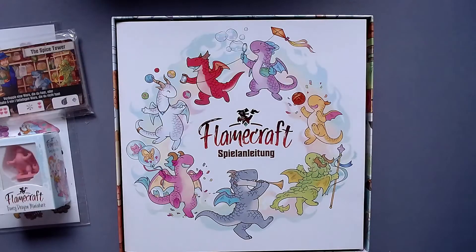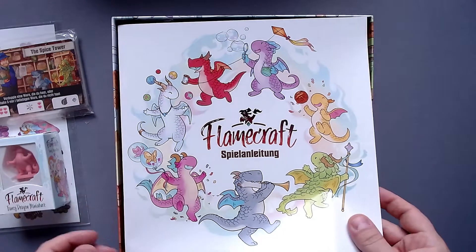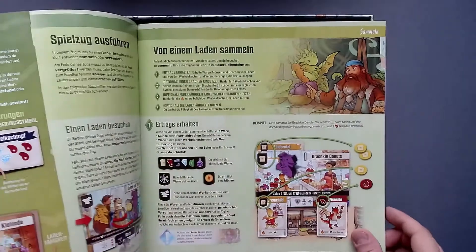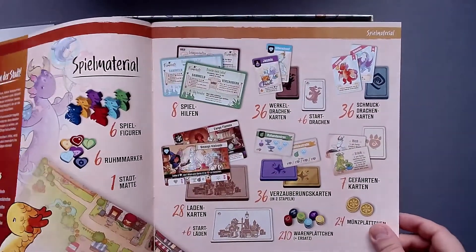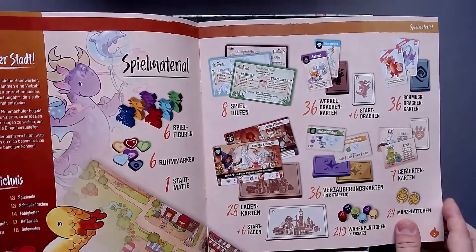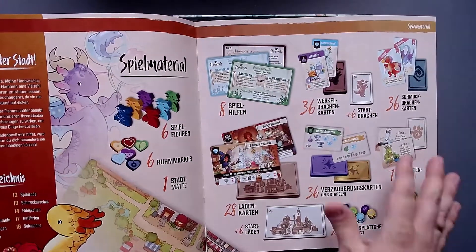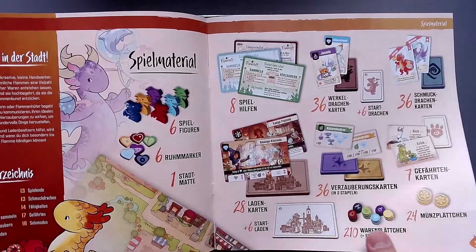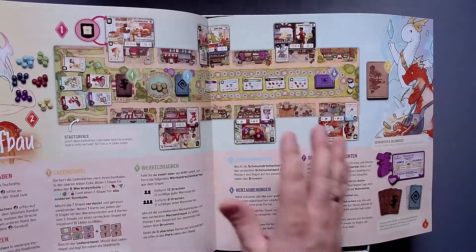So in here, nothing special - let me put that aside. And then here we have, well, it starts with the rules, of course. These are now German, of course, but we can still take a look at the formatting. Here we have all the components. Really great art style - I just love it. It looks great. It's not that many components, actually. And then we have how you set up the game.